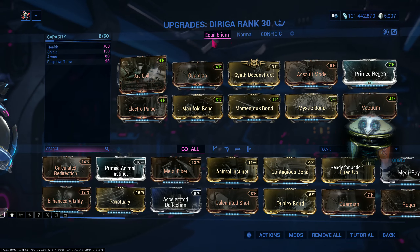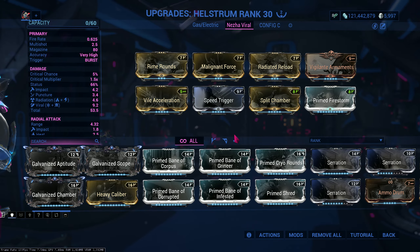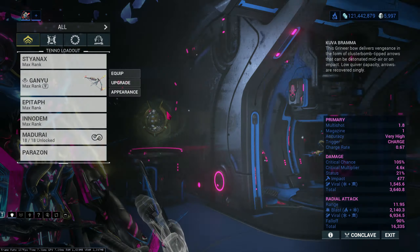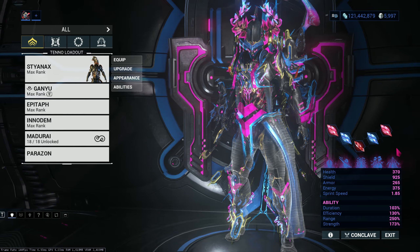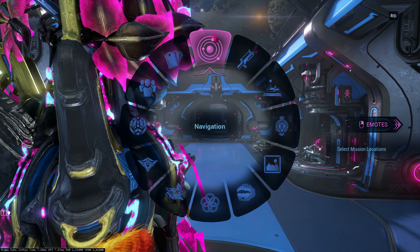The Riga build, as you guys know. Not that hard — you guys already know my build for the Riga and Hellstrom. I'm going to my weapons now because I'll be using Amalgam Serration and the Inadim Evolution for sprint speed, because if I cast my 4 and I'm in the air, I move faster with more sprint speed. So yeah, let's get into testing.